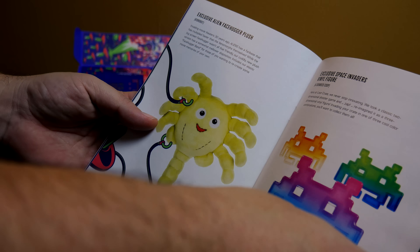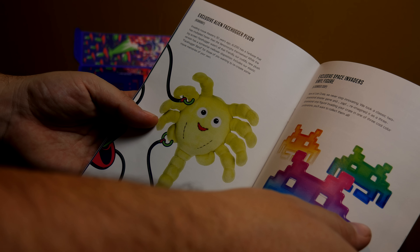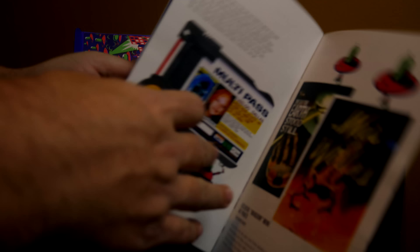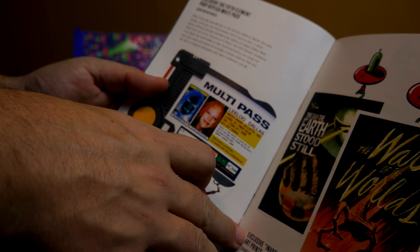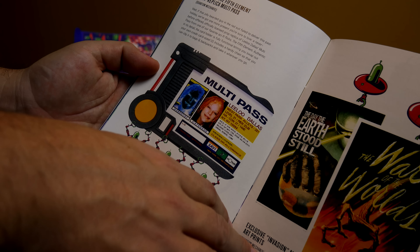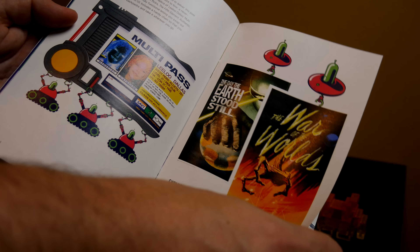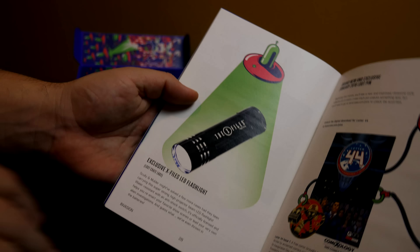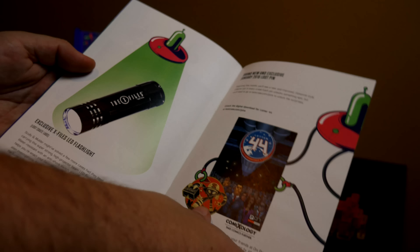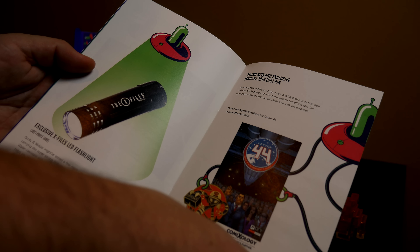Run down over here: the Exclusive Alien Facehugger plush. Exclusive Space Invader Vinyl Guy, which I thought was actually kind of cool. The Exclusive Fifth Element Prop Replica Multi-Pass — I guess it's just a replica. I thought it was actually something you could use, I guess not. The Invasion Mini Art Prints. The Exclusive X-Files LED Flashlight. And January Pin 2016 there. Unlock the digital download for Letter 44 at lootcrate.com/pins. So cool.